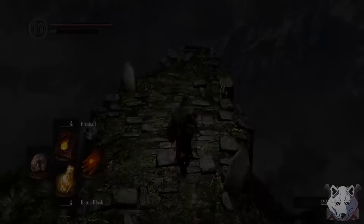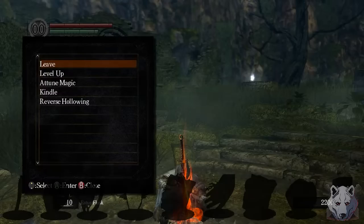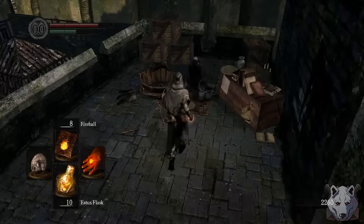Looks like we're done with tutorial jail, so let's get to the actual run. All in all, we're going to need 9 core items. Three of them are available right as we get to Firelink, and the other 5 with minimal effort. The final item is locked behind several bosses, but I'm getting ahead of myself.